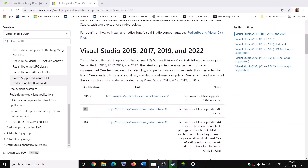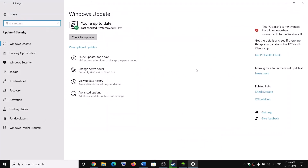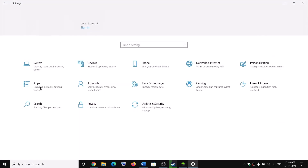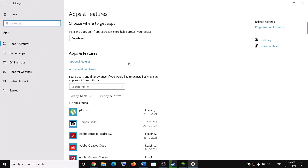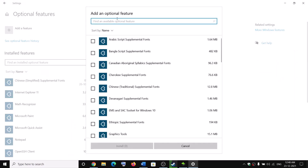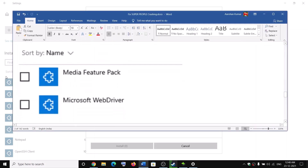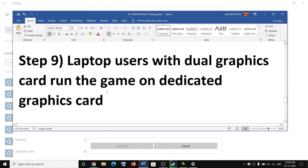The next step is to install the Media Feature Pack. This applies if you have Windows 10 N edition. Go to the Start menu, click on Settings, go to Apps, then click on Optional Features. Click Add a Feature and type in Media Feature Pack. Once you find it, check the box and click Install at the bottom. After the installation, restart your computer and launch the game.